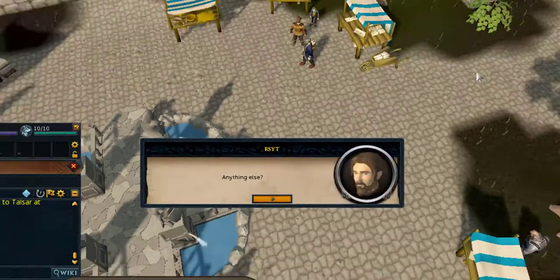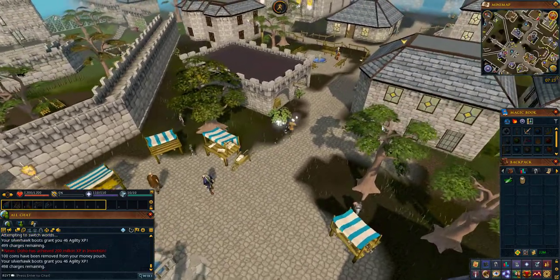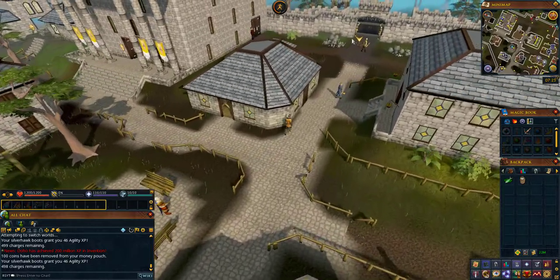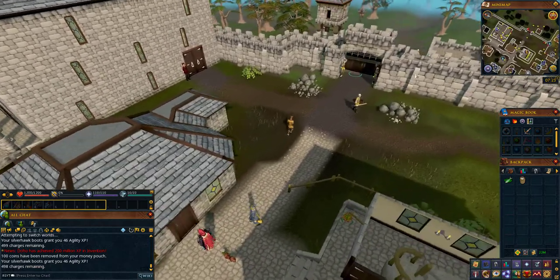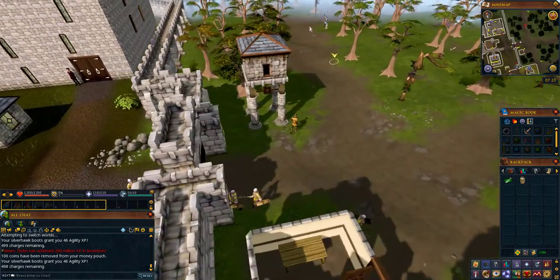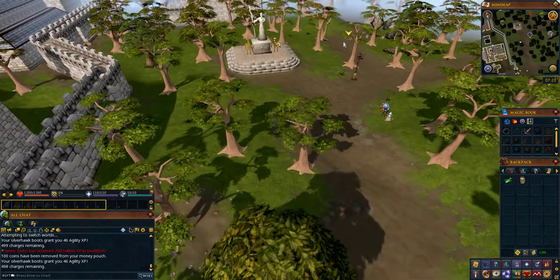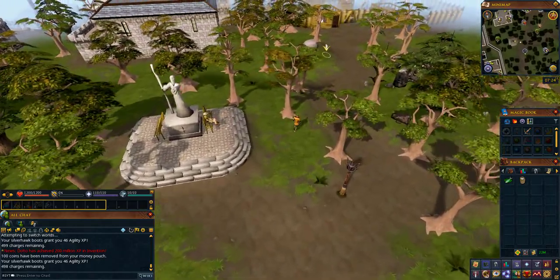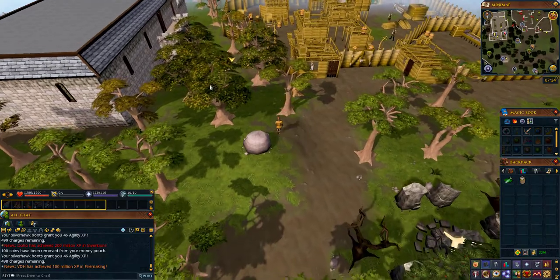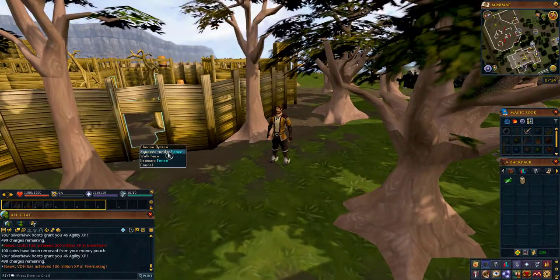You'll give the kids 100 coins and they will tell you where they last saw Fluffs. After the dialogue, run east and exit Varrock, then follow the path north to the lumberyard. Once you arrive at the lumberyard, run to the western wall and you will find a hole in the fence. Click on it to squeeze under the fence.